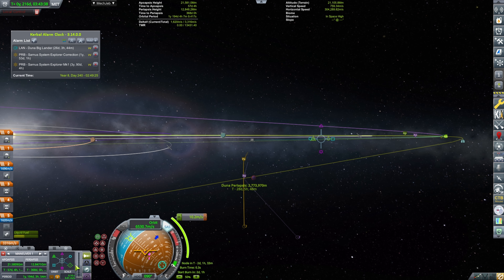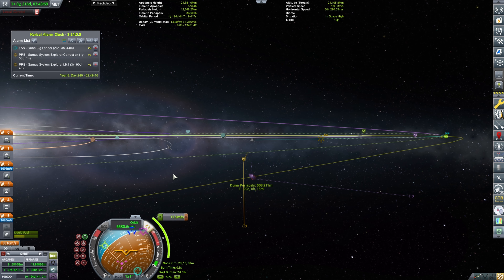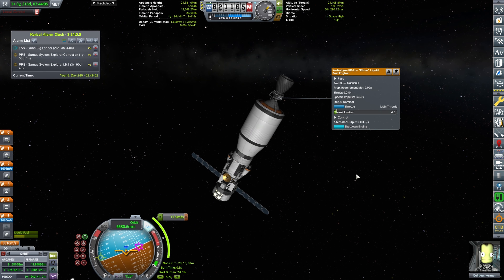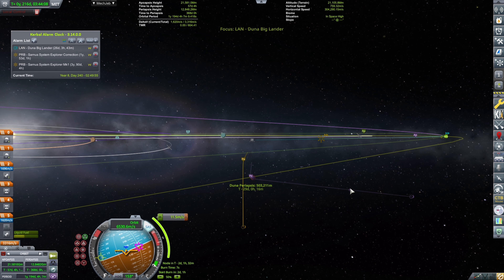We will need to be performing a deceleration and landing on Duna, as well as the power descent, landing, and then ascent and coming back, because I fully intend to bring back the science from Duna. We will be doing some deployment of the breaking ground experiments, which I have lovingly taken with me.